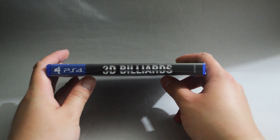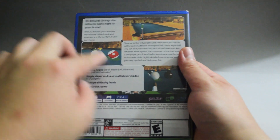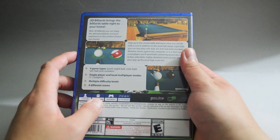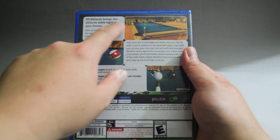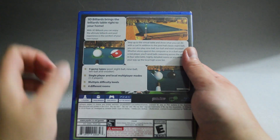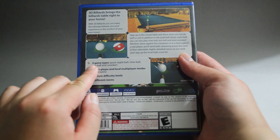Let's look at the side quickly and then the back. In the back, there are three gameplay pictures. Obviously, this is a sports game. On top, it says 3D Builders brings the Builders table right to your home. There are four game types: A-Bowl, Night-Bowl, Ten-Bowl, and Snooker.